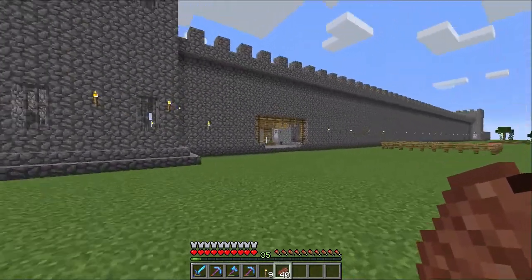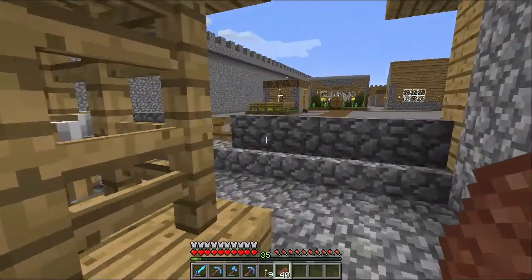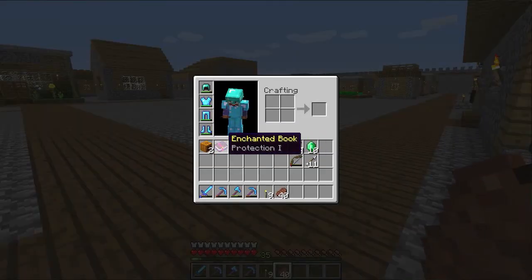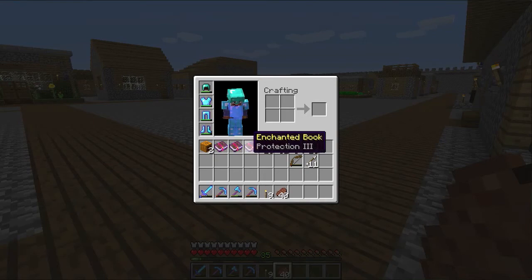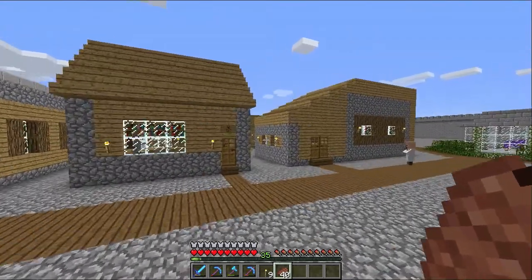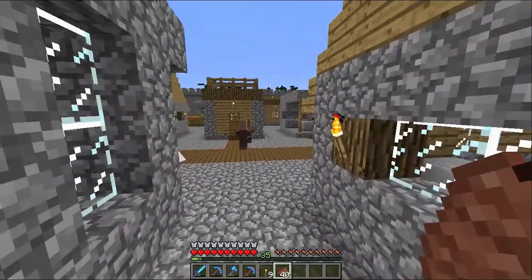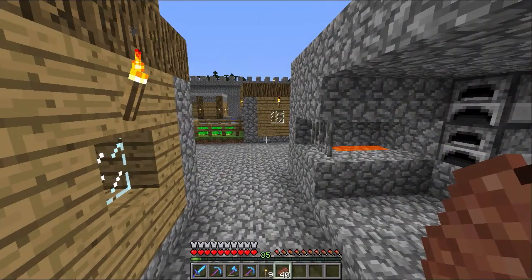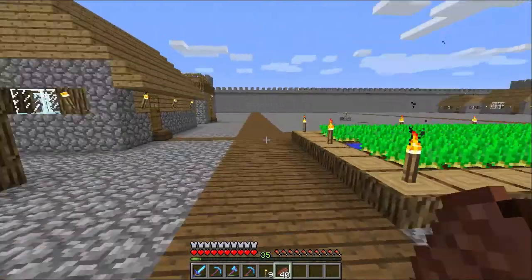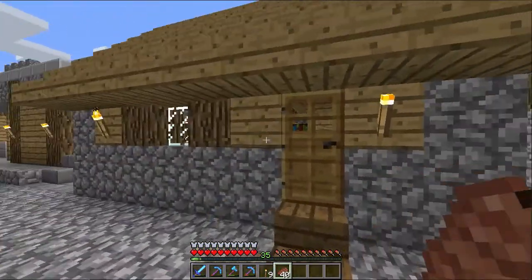So we want to start off getting the diamond helmet — we need a level 30 enchant at least on that. We've got one, two, and three books, so if we can find another one we can combine them with a two to make three, and two threes will make a four. Loads of things planned today — just a bit of yard work, little tiny jobs. Next episode we'll be starting the potions room and the villager conversion unit.